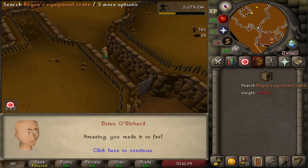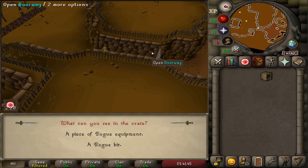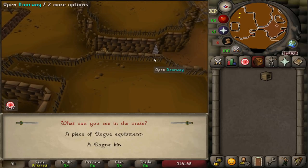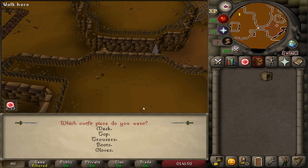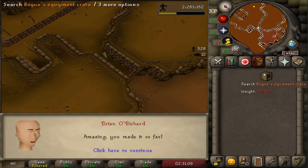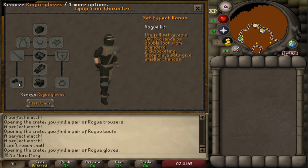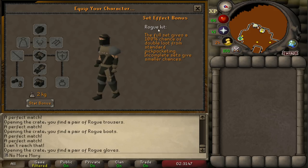Our first kit! When you successfully pick the safe, you can take either a piece of Rogues' equipment or a Rogues' kit — we take the equipment piece. We want to start from the top so we don't accidentally take two of the same piece. After a few more laps, we get our Rogues' gloves — that's the last piece. We now have the full Rogues' outfit, all five pieces.